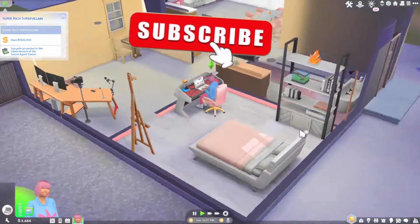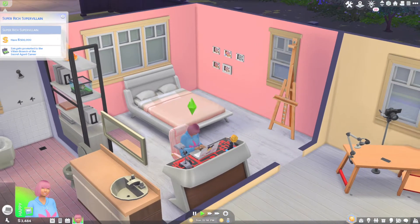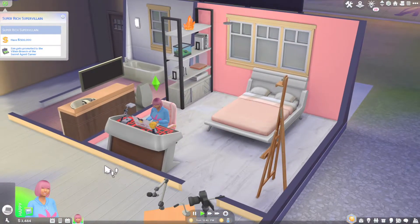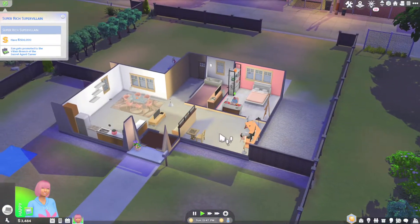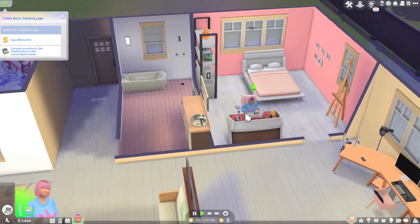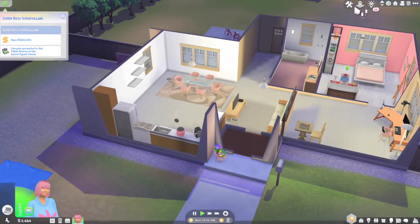Hey guys, welcome back to the channel! Rebel Elise is our sim in the super rich super villain scenario. Currently we just have a little bit of money, we're gonna get focused and grind. I'm thinking we may sell our lot, check in with our mom, and introduce you all to her. I did create a super villain lair which I want her and her mom to share. Let's go ahead and pack up some things, maybe sell this home and move in with our mom.